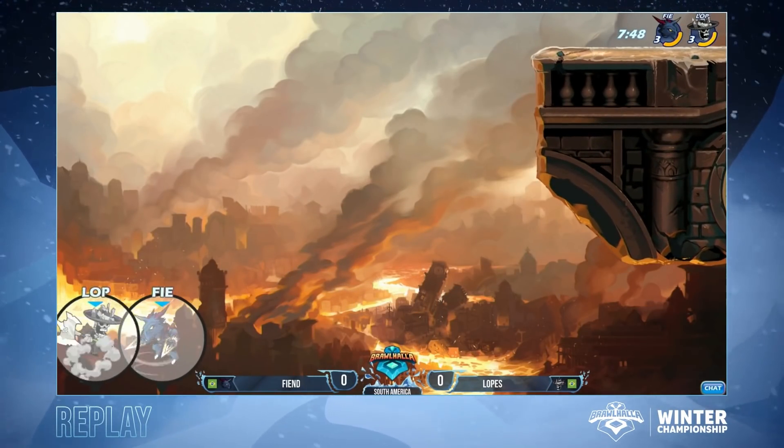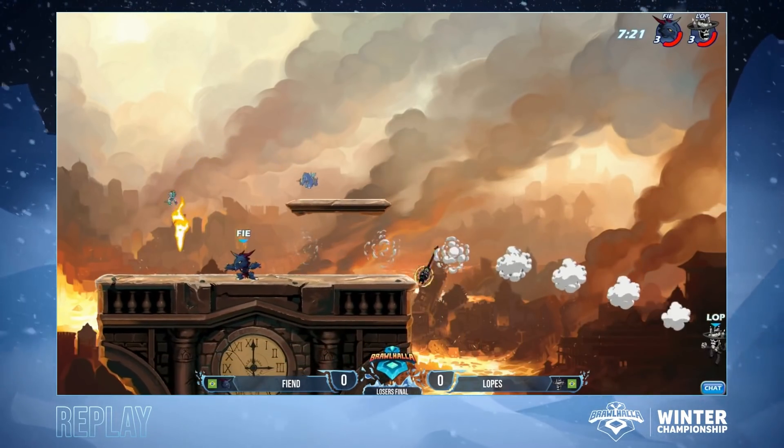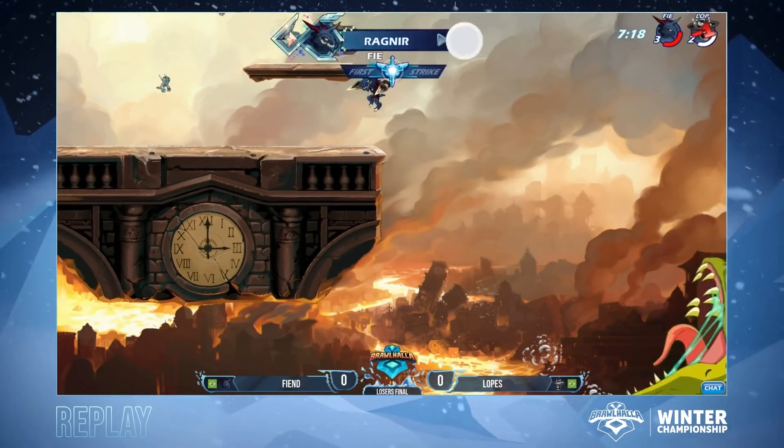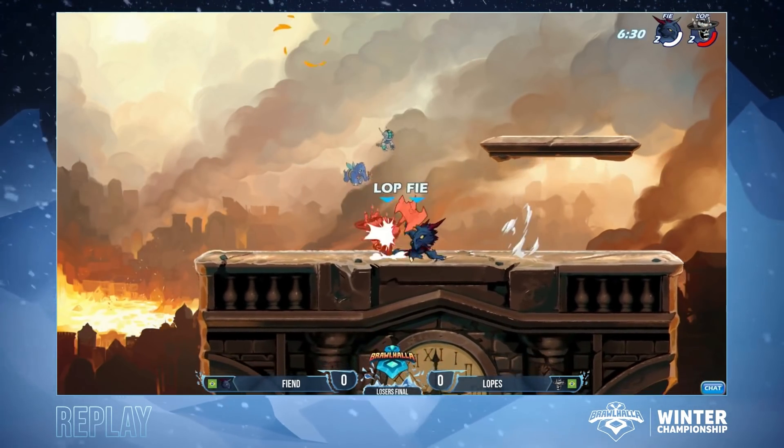Just play Ragnir against Lopez - he doesn't know how that works, he doesn't know how to play against Ragnir. Those Nsigs, man. He was hitting multiple Axe Nsigs, multiple Katar Nsigs, getting those anti-airs onto Lopez.